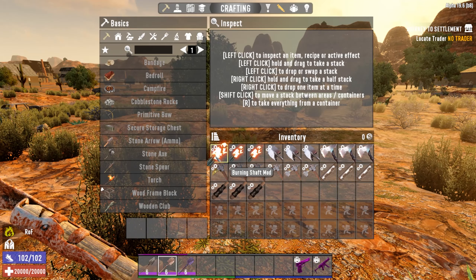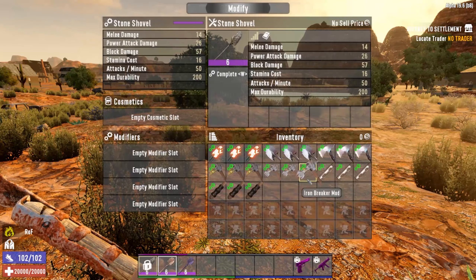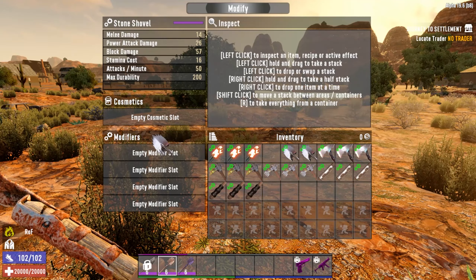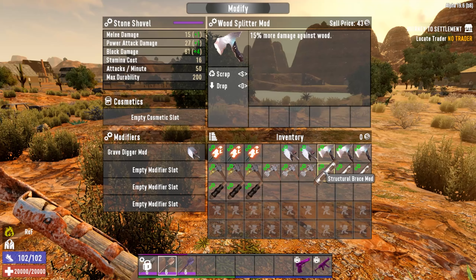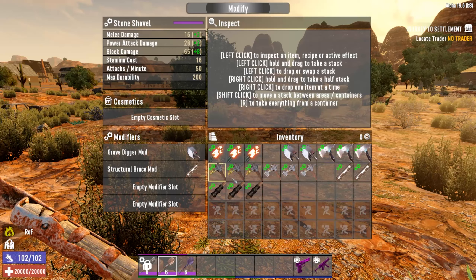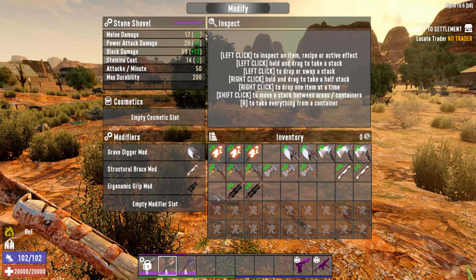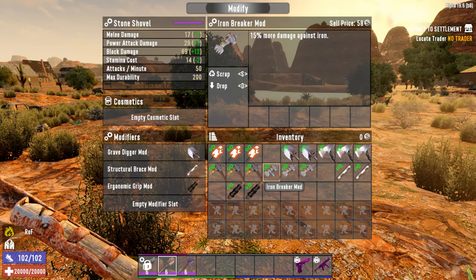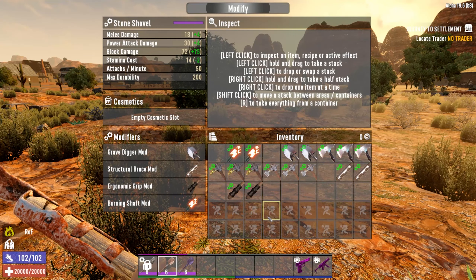I got into admin mode and added some of the mods that I know you can use on these shovels. I guess the top four are going to be the Grave Digger — the Grave Digger is going to be one. I don't think we can use the wood splitter on that.